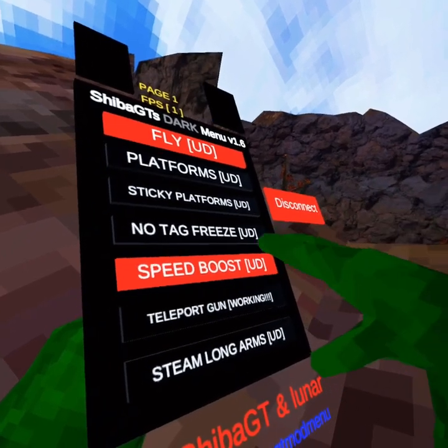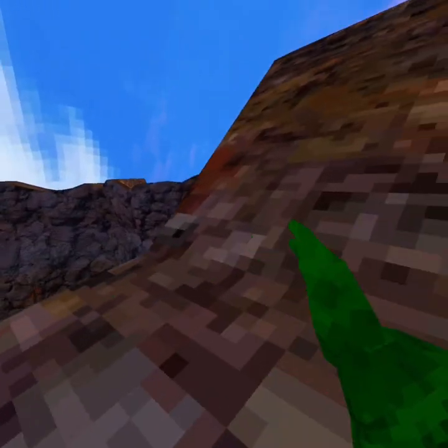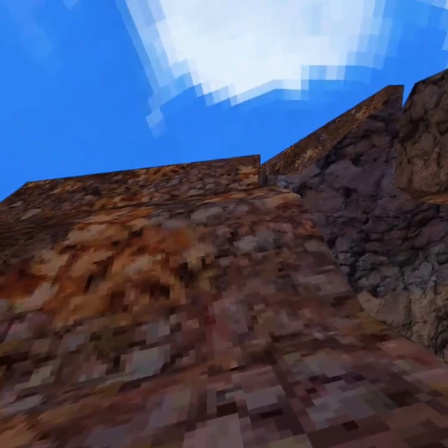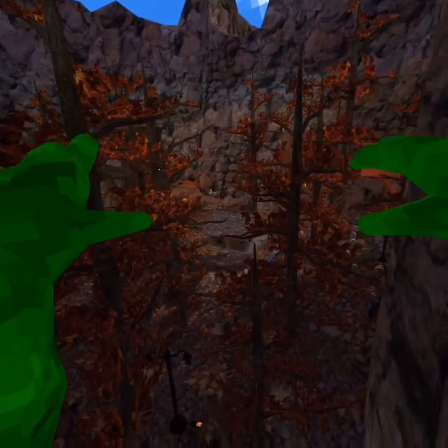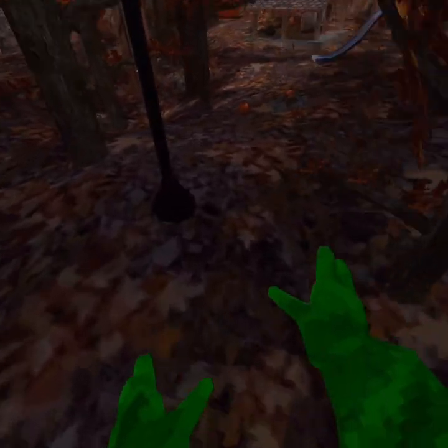The next mod is the teleport gun. I don't exactly know how to use it, I'll try my best. I think you have to place one like that with one finger and press this finger. I don't know what it does - it just takes me right there. But how do I set the point where I want it to take me?